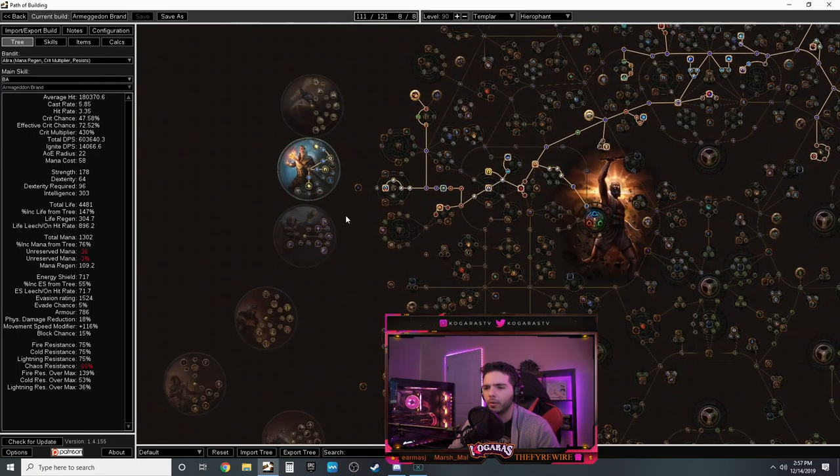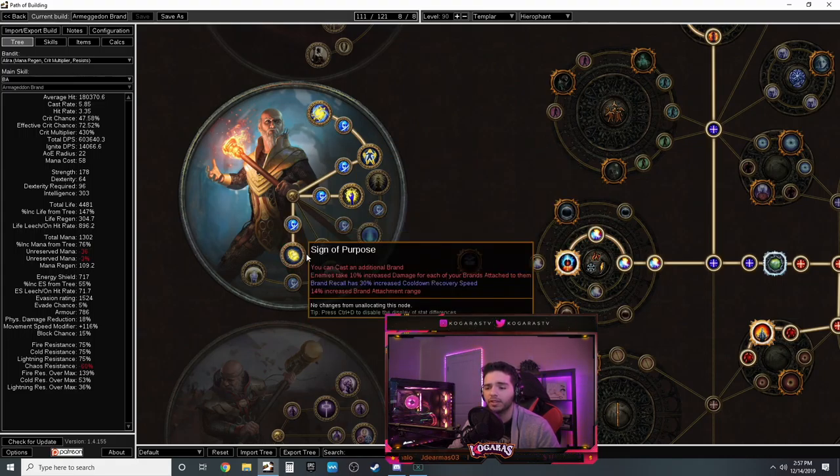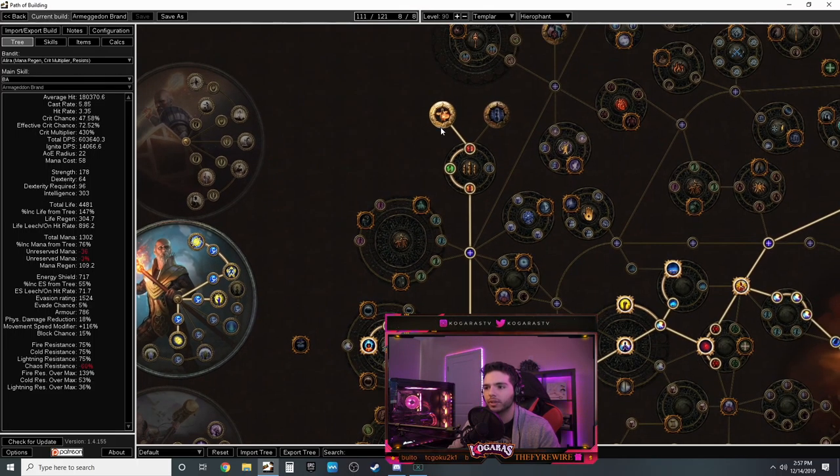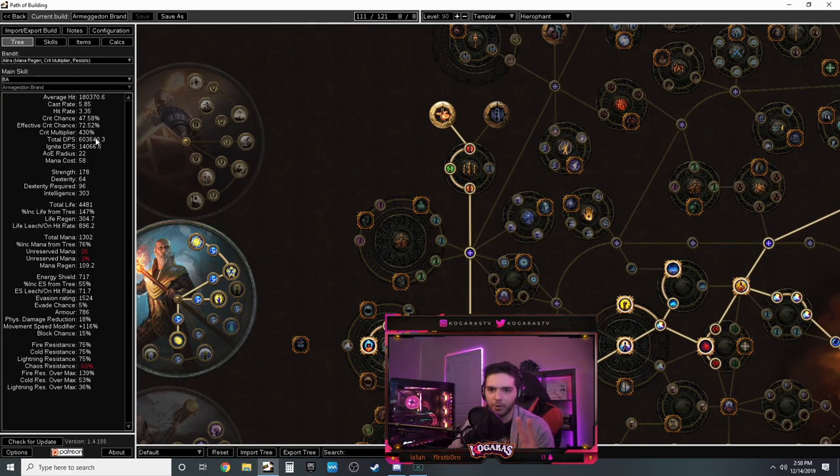The first build is Armageddon Brand. Brands are very easy to build because they have so much power with barely any investment, making it perfect for a starter build. I've played Storm Brand before but I believe it got nerfed. I've never played Armageddon Brand - the big meteors dropping - and it looks really cool so I want to go for it this league.